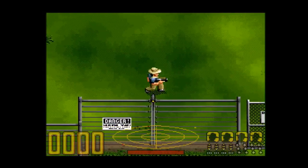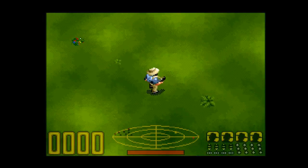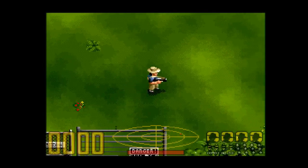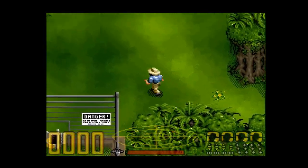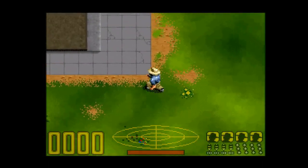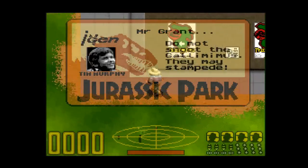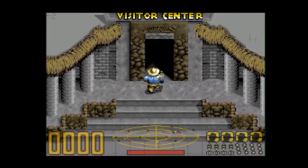Hello everyone and welcome back to Jurassic Park on the Super Nintendo. We've already got the nerve gas needed to enter the raptor pen. But first, let's get the rest of the raptor eggs that I forgot to obtain near gate 1 — well, at gate 1 actually.